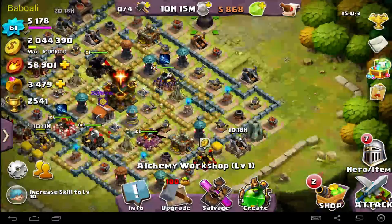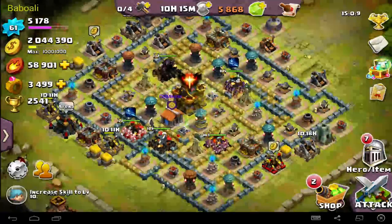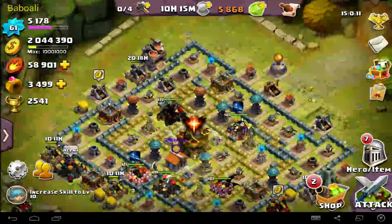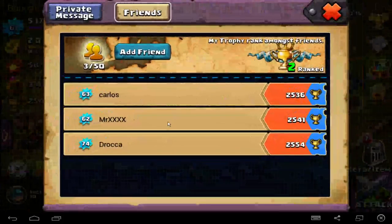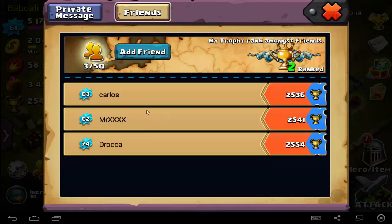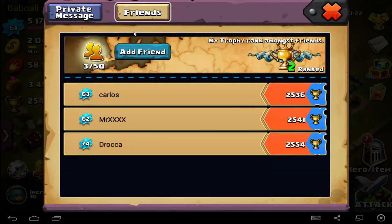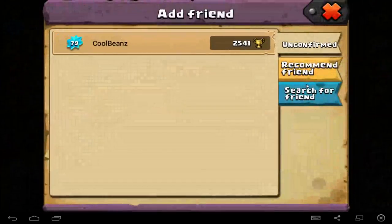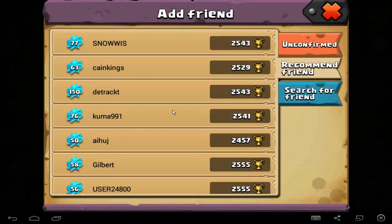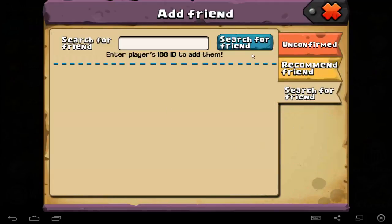I was trying to explain how it works. If something is wrong, I'm sorry about this. I will try to continue and explain more. About news — we now have a new friend option. I'm not sure what it's really useful for, but you can add people, add friends, recommend friends, and ask them if they want to be your friend.